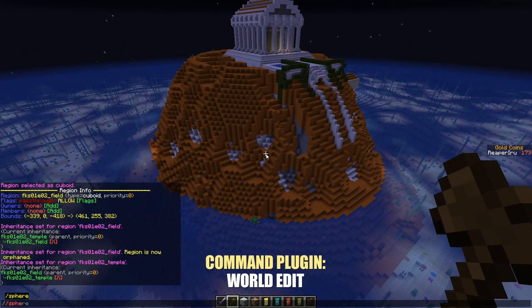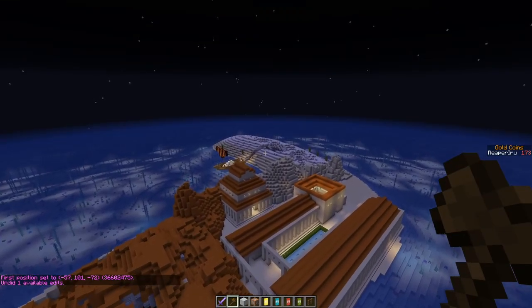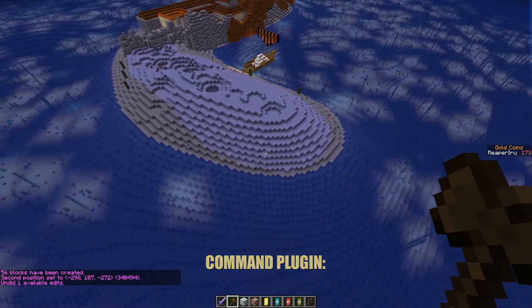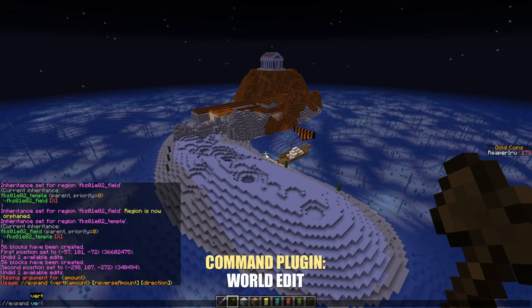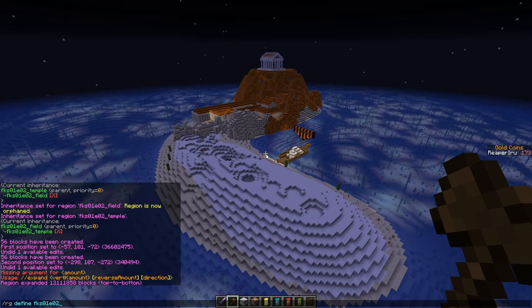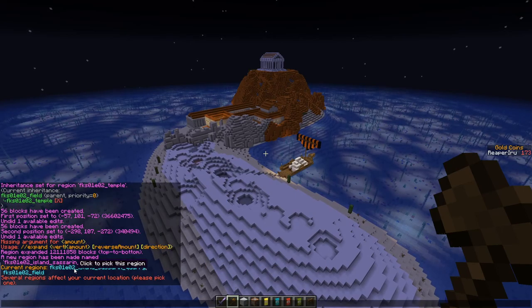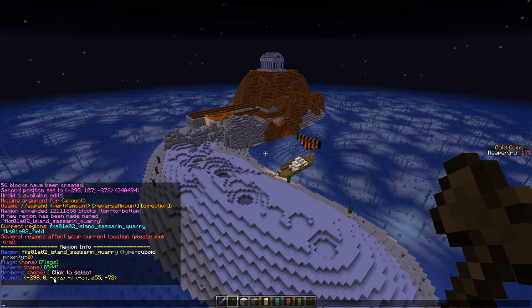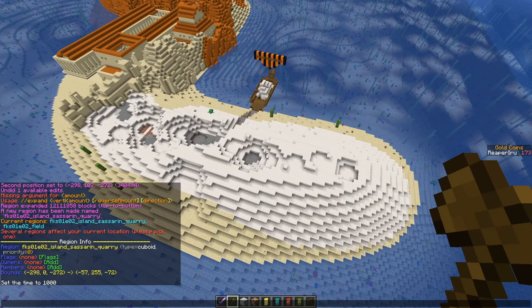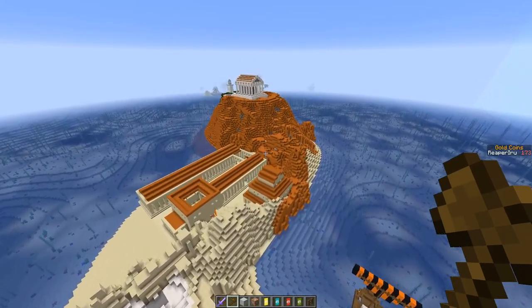Now I'll quickly create another sphere on the other side, right-click, undo it, then use expand vertical so the selection extends from top to bottom. Then region define and call it island caesarin quarry. Region info shows it extends from 0 to 255 — this way you don't have to dig all the way down to zero to make a full-height selection, just use expand vertical.